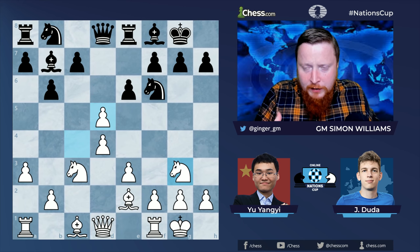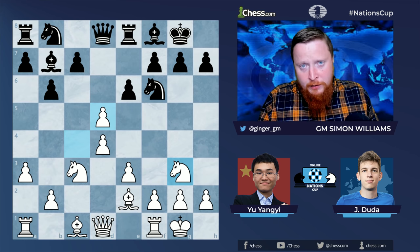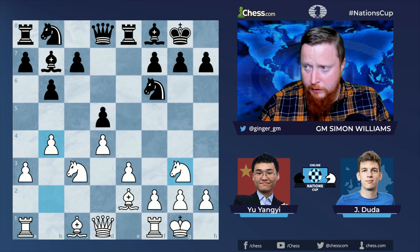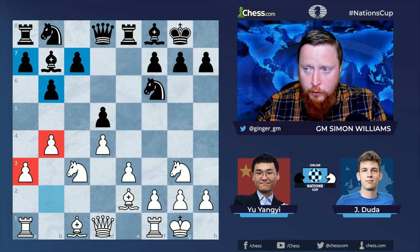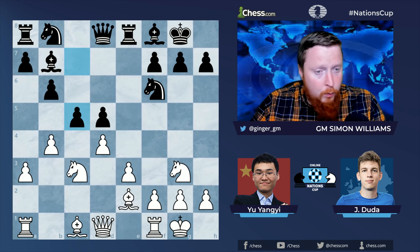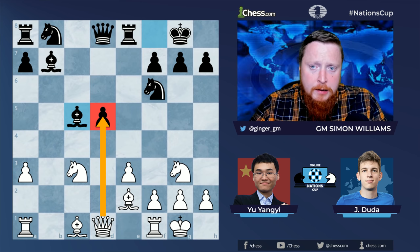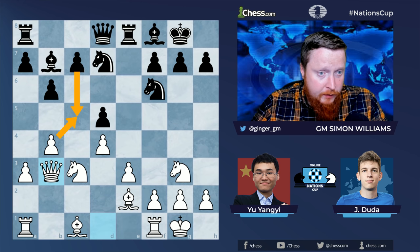Now a nice move: pawn takes d5. It's not normally a good idea to give up the tension, but it is if you've got a particular idea in mind. After black recaptures, white plays what we call the minority attack — when you use your pawn minority, in this case the two pawns, against black's three pawns, to either stop the enemy's majority from moving or create weaknesses. I like b4 because it holds up both of black's breaks, mainly c5. If c5 is ever played, white captures twice and the d5 pawn becomes an isolated, weak pawn. Black continues development and queen b3 increases pressure, stopping c5.